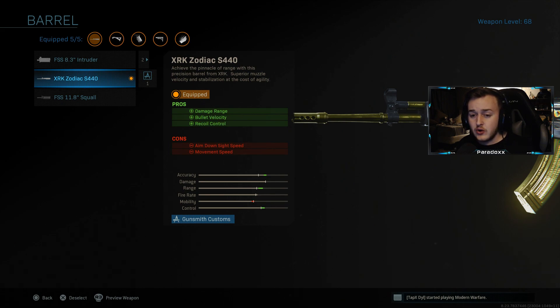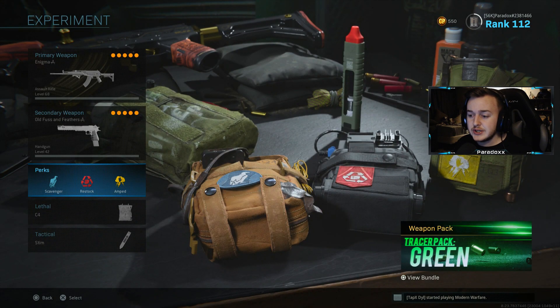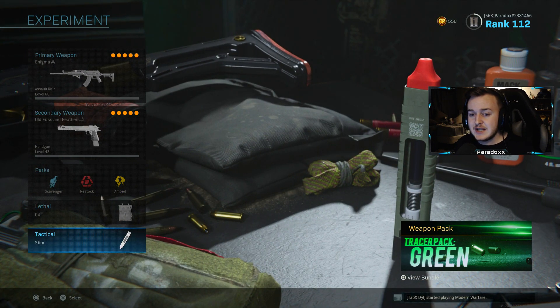For the secondary I'm running a Desert Eagle with the muzzle break, Forge Tac Enforcer barrel, match grade trigger, 13 round mag, and rubberized grip tape. For perks I'm running Scavenger, Restock, and Amped, with C4 lethal and Stem Shot tactical. Thank you for watching — if this video gets 500 likes that'd be awesome, catch you on the next one.